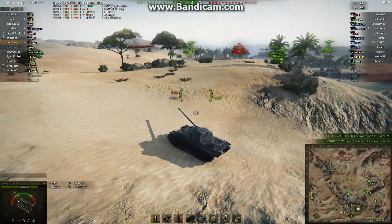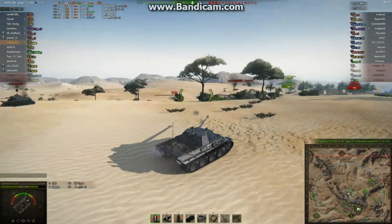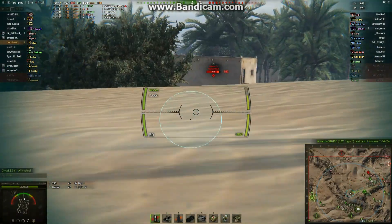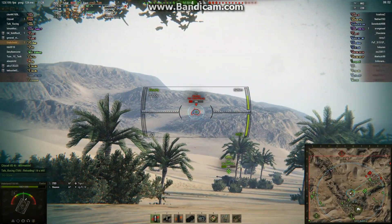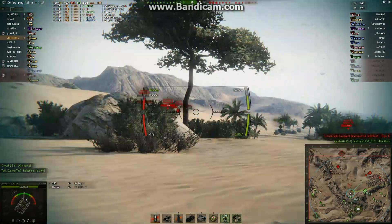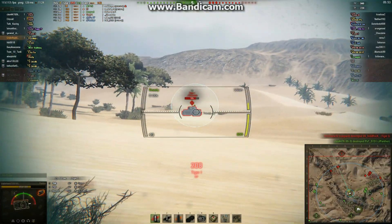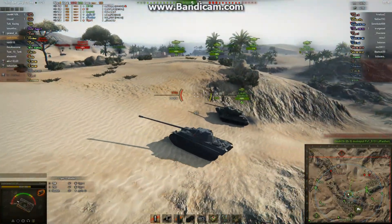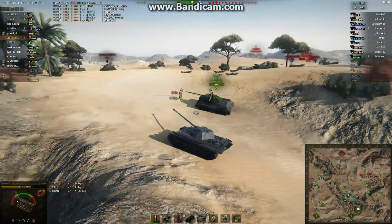I did get hit by the Tiger I there, doing 233 damage to me. I wanted to move back and wait until I wasn't spotted anymore. That was a pretty long range shot at 626 meters — you can see the accuracy. The Tiger spotted me again and put another hole in me, so we return one to him. He does a lot more damage than us, so we can't afford to stay out there and trade shots with the Tiger — it's a tier 7 German heavy tank.